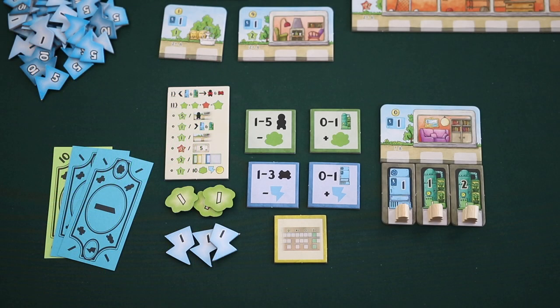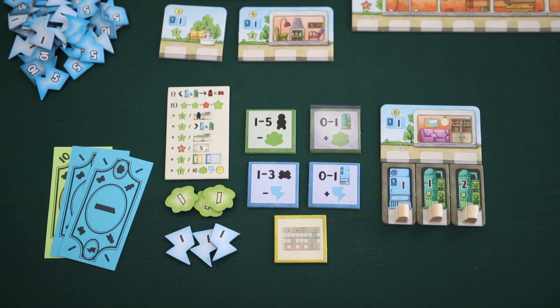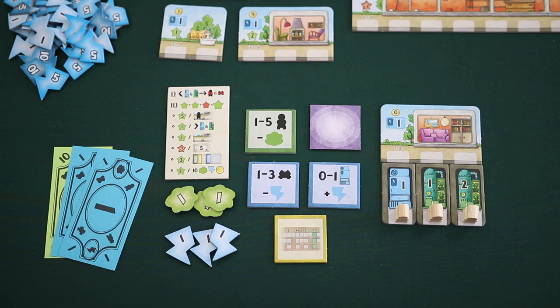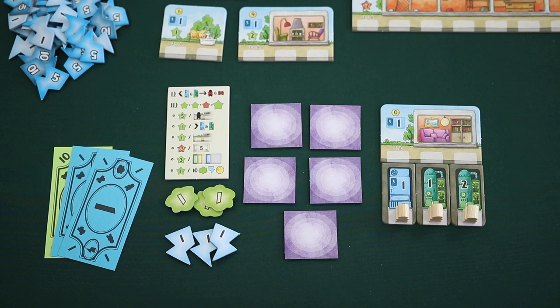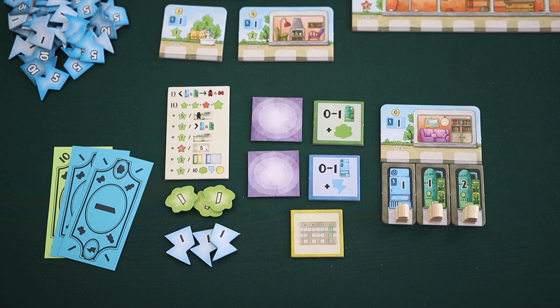Now that we've learned how to set up, let's learn how to play the game, including looking at the five actions in detail. Beginning with the start player and then proceeding clockwise around the table, each player will take a turn. There are no rounds in this game. A turn consists of a player turning one of their face-up action tiles face down and then taking the associated action. Once a player has used all five action tiles turning them face down, they flip all five tiles face up for free before taking their next action. Players can also pay to flip their tiles face up even if they haven't used all five.